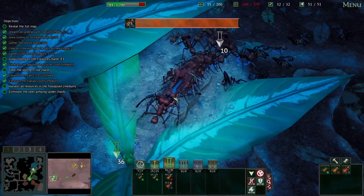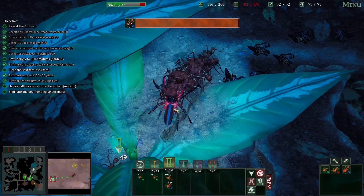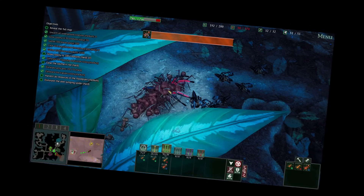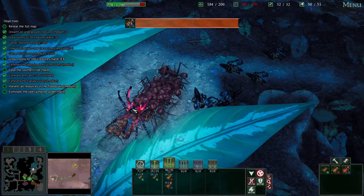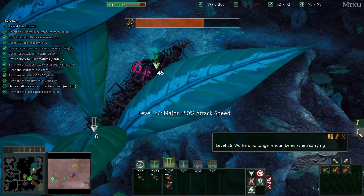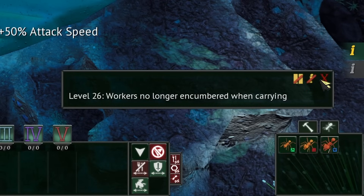Okay, so what do you do? You're glowing. He is definitely tougher — he's taking longer to die. Just take out this big spider. Yes, we did! And did we get two levels from that? Yeah, we did! Workers no longer encumbered — awesome. And majors get more attack speed. Oh, this is excellent. Most excellent.